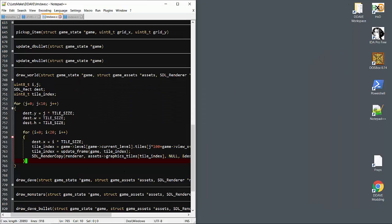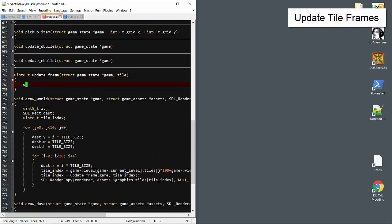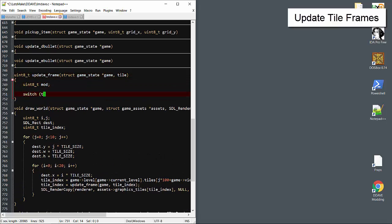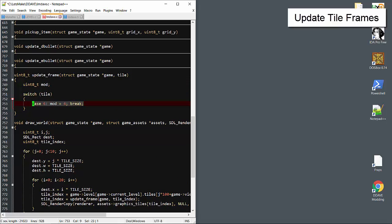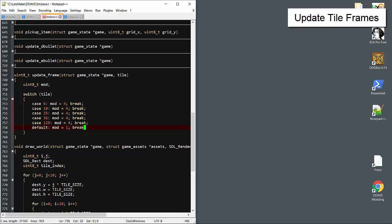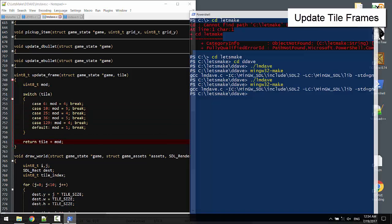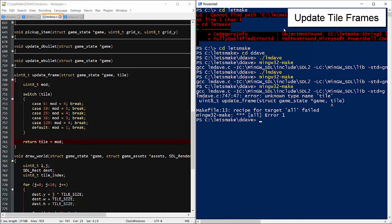It turns out that all world tiles include at least 4 frames of animation, and some have 5. What we want to do is figure out the number of frames and create a modular ring using the initial tile as the anchor. We'll add the modulus to the base, and that way we always display one of the valid tiles.